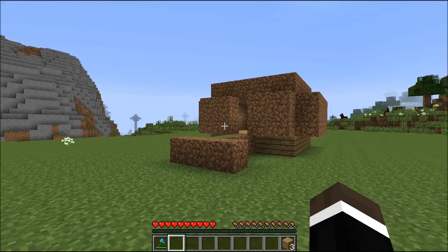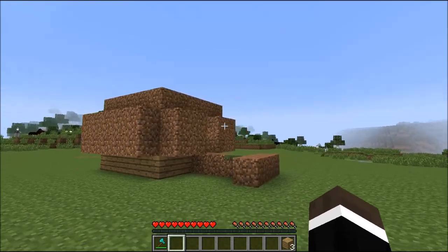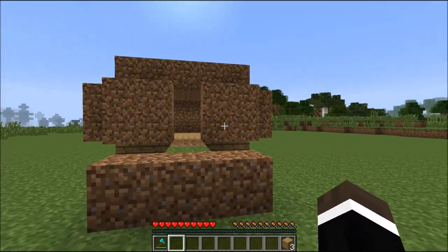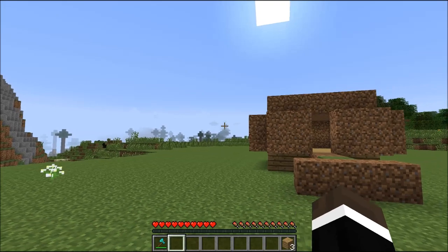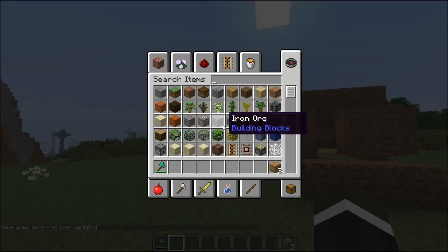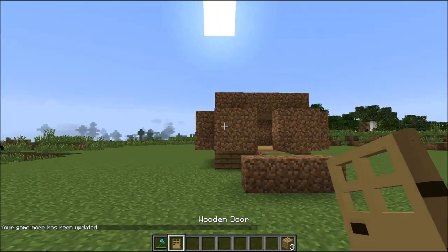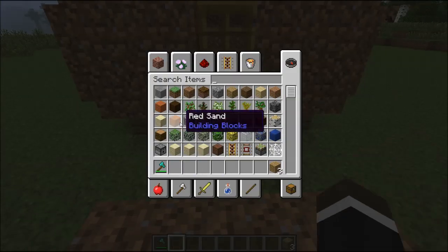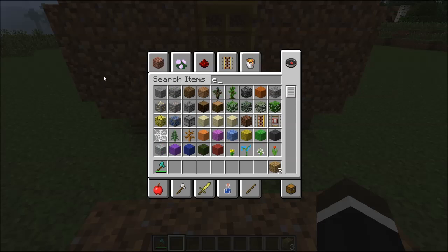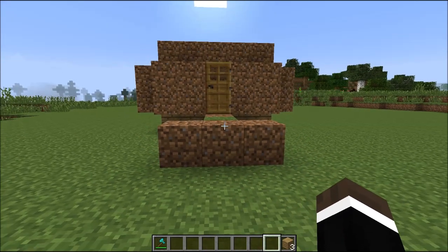Now let's move on to one of the most important steps: the door. Unfortunately, the door is not something you can actually collect in survival mode in Minecraft, so instead you're going to have to jump into creative, search up 'door,' and go with the wooden door because you can just right-click it open. Once you've got the door placed — oh, my phone just buzzed, that's a sign we're doing good so far. So now that we've got the door placed, we can get rid of that. You can only get the door in creative mode, which is tough.